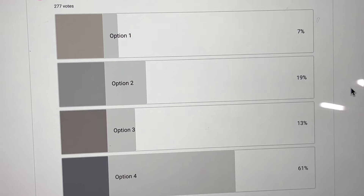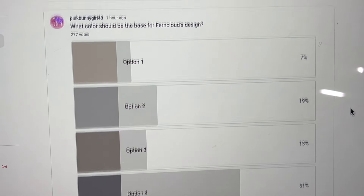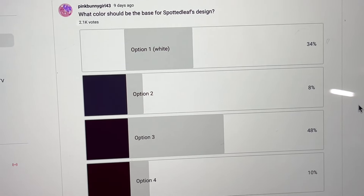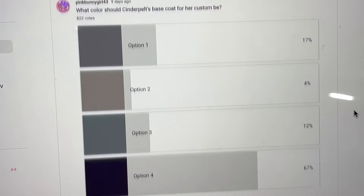I've also been doing various other polls asking what color bases of characters' designs should be to get started on them — for Fern Claw, I also asked your thoughts for Spottedleaf, and Brokentail, and Dustpelt, and Darkstripe, and also Cinderpelt.